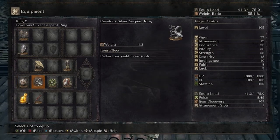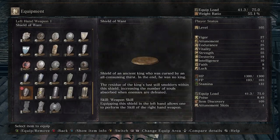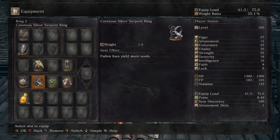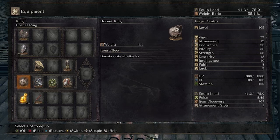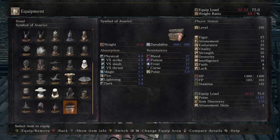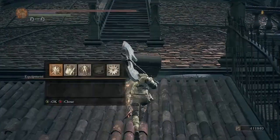We are going to use the Shield of Want because it increases the number of souls absorbed when enemies are defeated. We're also using the Silver Serpent Ring — you can get plus one and plus two in later new games. The Hornet Ring to boost critical attacks, the Chloranthy Ring for quicker stamina recovery and increased strength since I'm a strength build. We're also going to use the Symbol of Avarice — it gives you extra souls but reduces your health over time, so you have to be mindful of your health. Now that we've got all this on, we're going to go fight these guys.